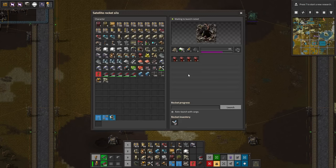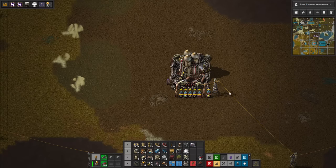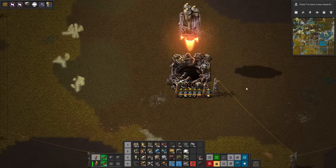Welcome back to Factorio Space Exploration. My name is Neil Aus and we are back in our base. At the end of the previous episode we managed to launch rockets and we can still launch rockets as you can see. It's going to be pretty much a manual process picking up some of the stuff and getting them in there. So what are we going to do today?